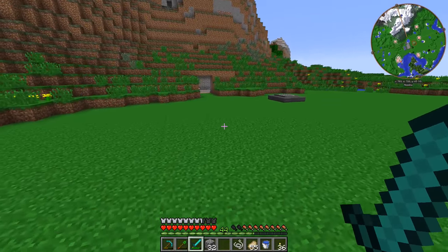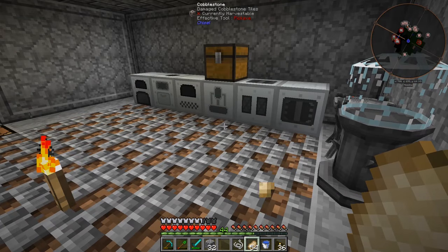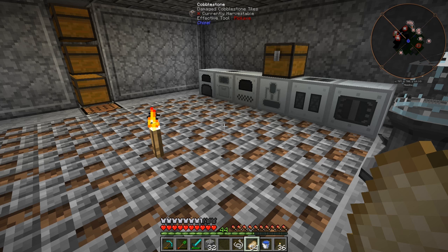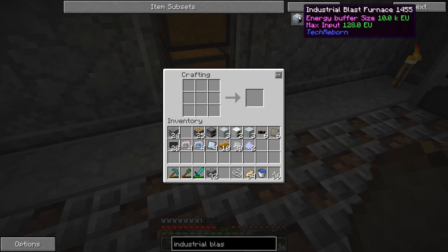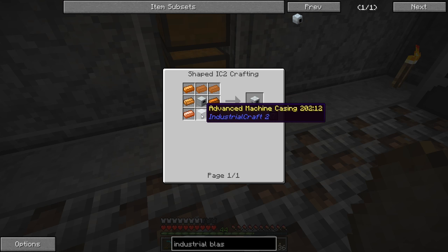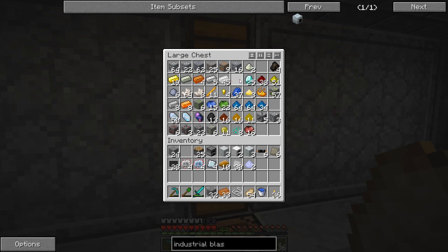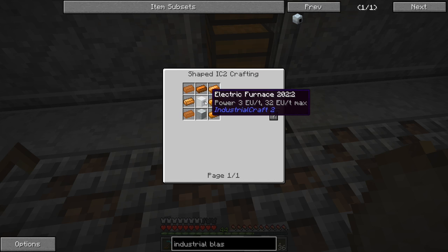Alright, I've been taking some time, did some prep work, made a whole bunch of materials so we can make machines and get things going. I also created a creative world to check some things so we're not derping things up too badly. We need to make this industrial blast furnace — it requires a three-by-three-by-four multi-block structure similar to the industrial grinder. We need two induction furnaces, which is an electric furnace plus an advanced machine casing and a lot of copper. I should have everything — but it's not crafting — oh, I need to turn those iron furnaces into electric furnaces first.